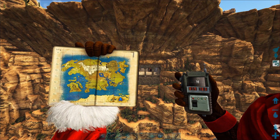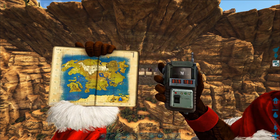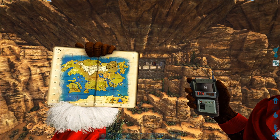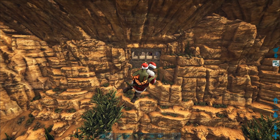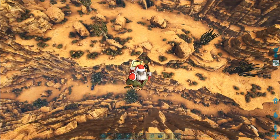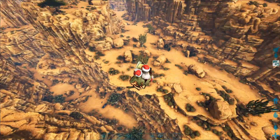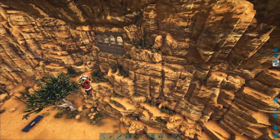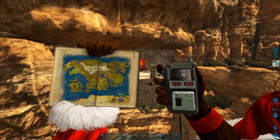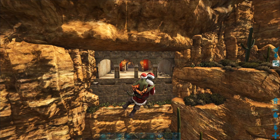Here we are outside of the puzzle labyrinth cave here in the desert at coordinates 87.9 by 78.3. I'll show you on the map and there it is straight in front of me. It's inside this large crevice. The coordinates one more time: 87.7 by 78.3, and we're going to head in.